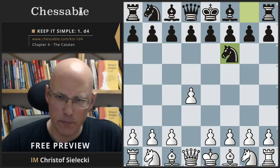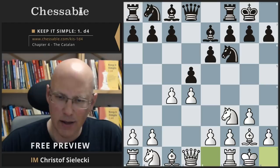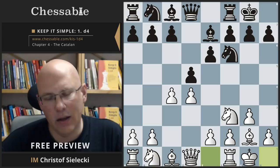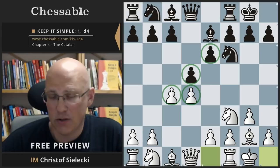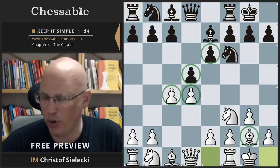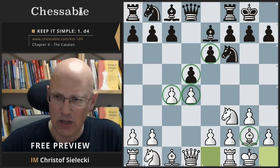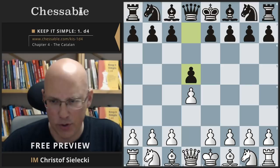The normal move order for the Catalan leads to the most common position, which is characterized by a central pawn formation also well known in the Queen's Gambit Declined, but with white having fianchettoed instead of choosing a more classical setup with knight c3, bishop g5, and e3. In our move order, we delay the move c4, but ultimately this will be the main position we study in our chapter and repertoire.